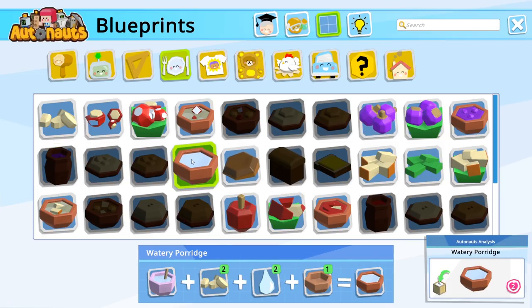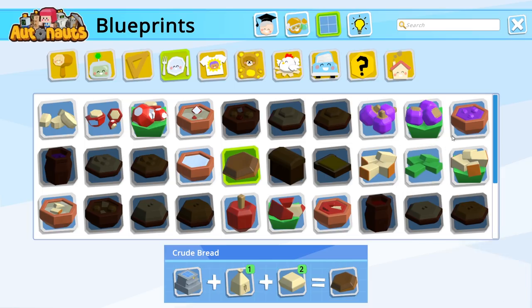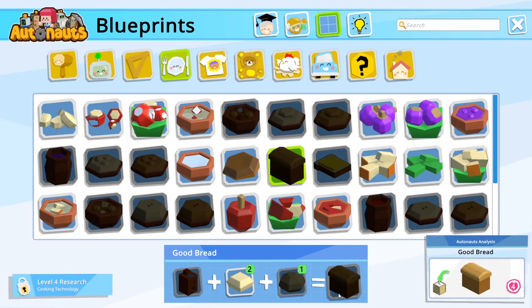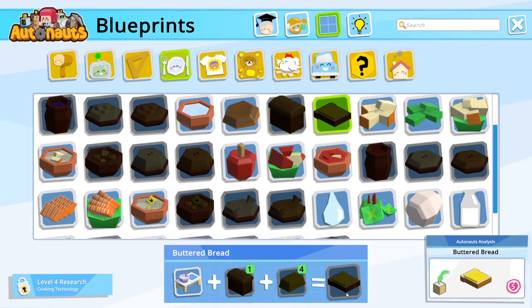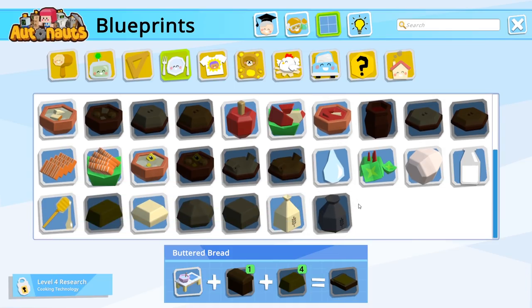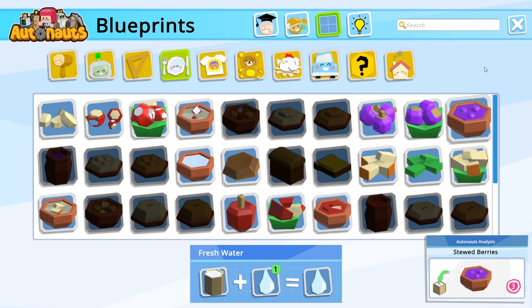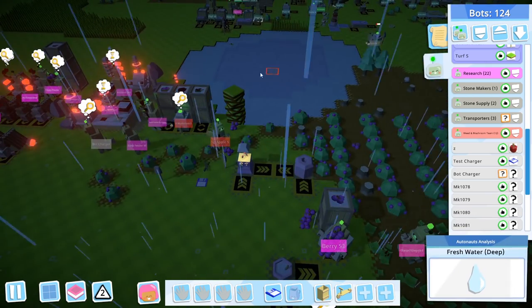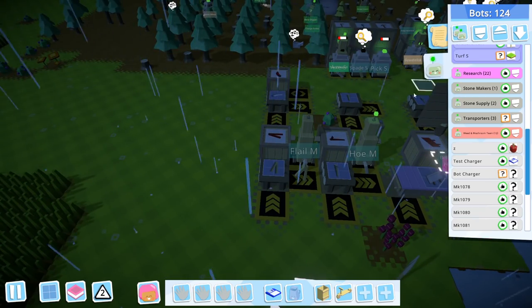That's berry jam. Watery porridge — hey, this is something we can make. But that's a level two item. These are level three. So we need something better than watery porridge. Crude bread, however, is a level three. We need flour, dough, and oven. Bread is level four food — good dough and good oven. And then buttered bread — that's like the pinnacle of our civilization so far. Water is crude bucket plus fresh water, and I'm guessing that's just from a lake like this. I guess we're going to need some buckets. Let's set up bucket making.